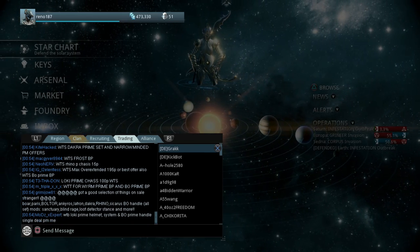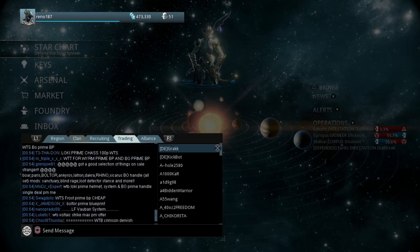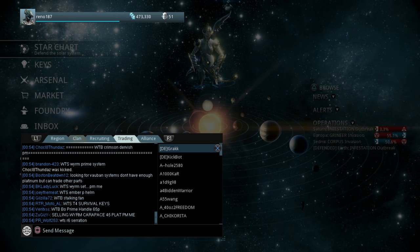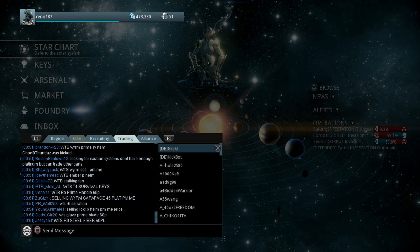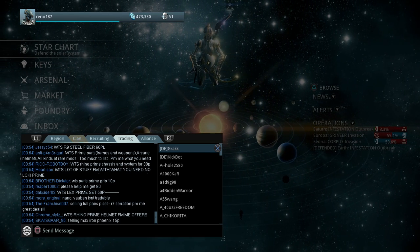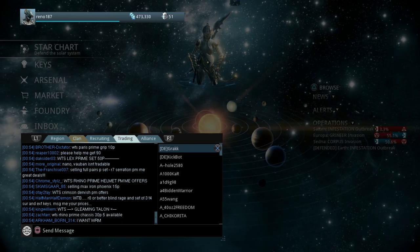The Trading tab is an open marketplace — not very sophisticated, but a marketplace nonetheless. The scrolling text box shows people selling and people wanting to buy different items. The types of things you can trade in Warframe are mods, Prime Warframe parts, weapon parts, and also Platinum. For example, one person wants to buy a Bow Prime Handle for 65 Platinum. Platinum is the premium in-game currency.